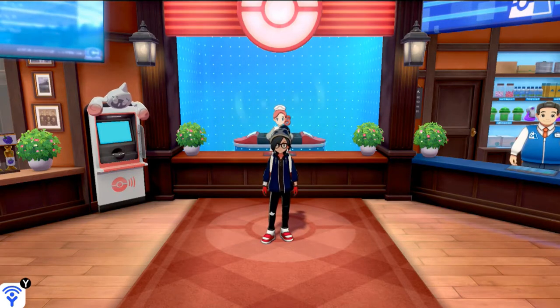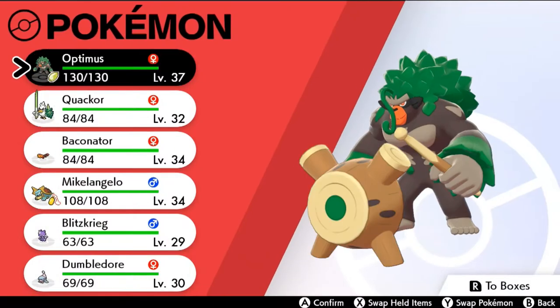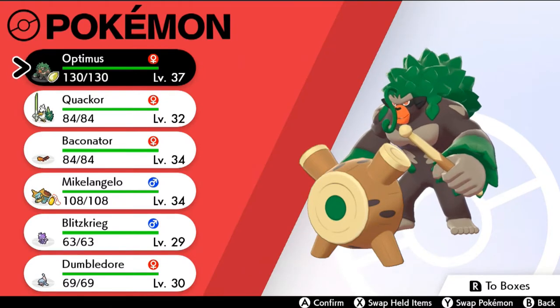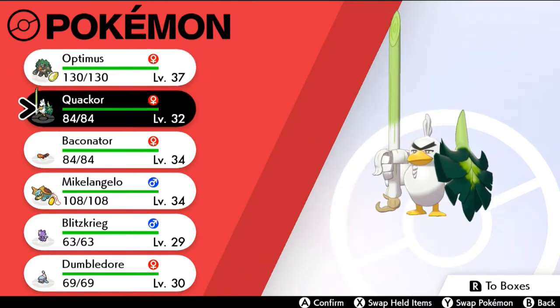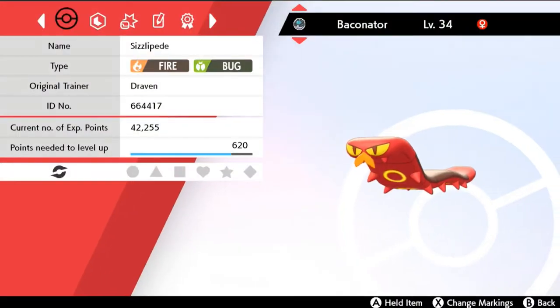So this is my Sword team for right now. Our good old buddy Optimus Prime is at the lead as our starter Pokemon. We got Quackor the Fowl, and then our new entry right here — Baconator the Sizzlipede.